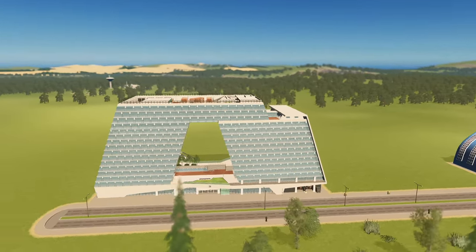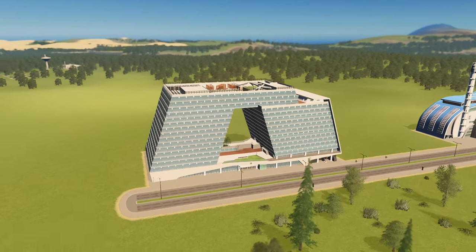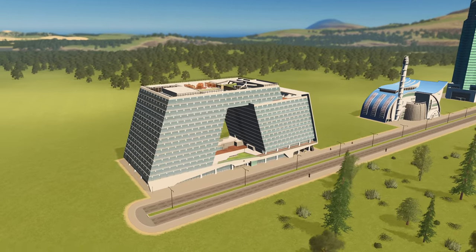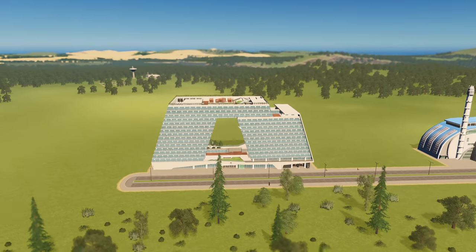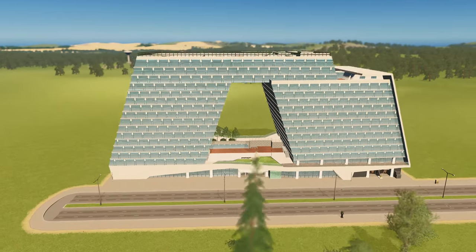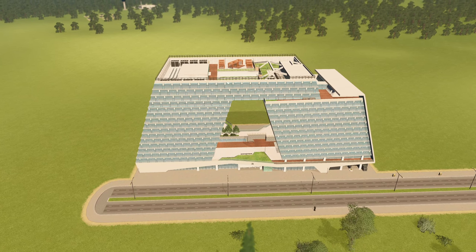Last but certainly not least is the Jiangbi Soft R&D Center. This is an awesome-looking tech-inspired headquarters building. I would love to see it in some office districts or even build a campus around it for a company — in fact, that's something I plan on doing in a future Let's Play where we build a tech campus. I love the open space through the center of it, the green space in the middle of the build, and the rooftop access with what appears to be outdoor working spaces is really doing it for me.